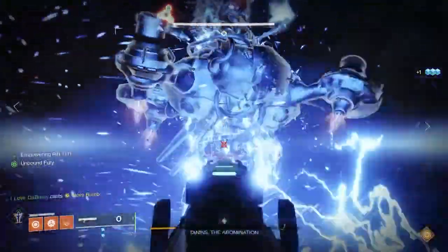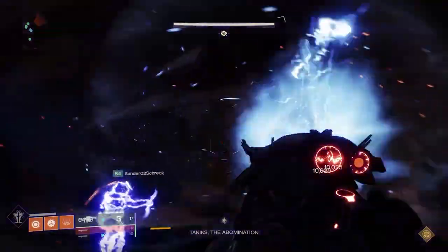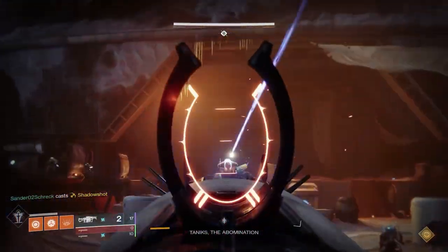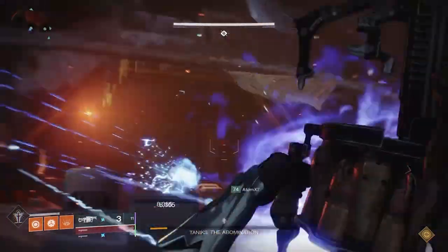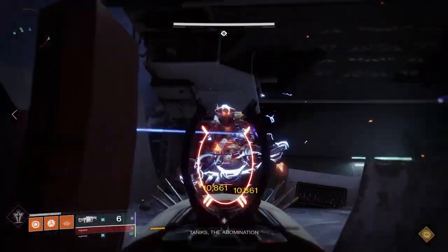If you do get the last stand, he's going to warp around the room, and you'll only have so long before he wipes you. Things you want to use at that point — since he's warping around quickly — are supers and things with long range. If you have snipers, those are a good alternative. Once you do that, you finish the encounter.